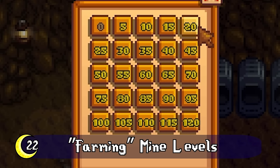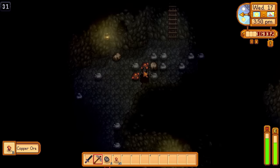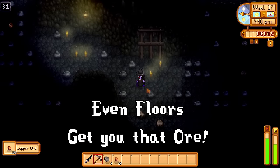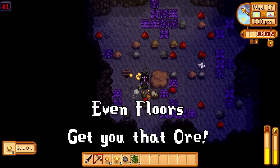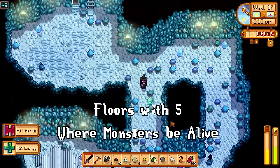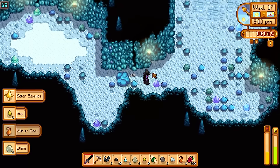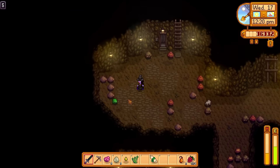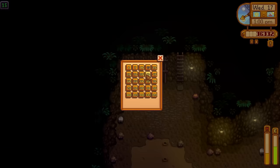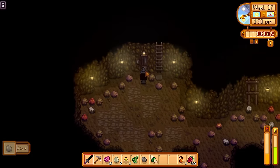You can farm mine levels using elevators to your advantage. If you need a ton of a specific ore, head to an even floor, go down the stairs, gather the ore, and head back up to repeat. I use elevators when trying to take out a ton of a specific enemy — like dust sprites for the burglar ring or slimes for the slime charmer ring. When searching for enemies to slay, head to floors ending in five. For dust sprites I go to 45, 55, and 65; for slimes I find them most at 5, 15, and 25.